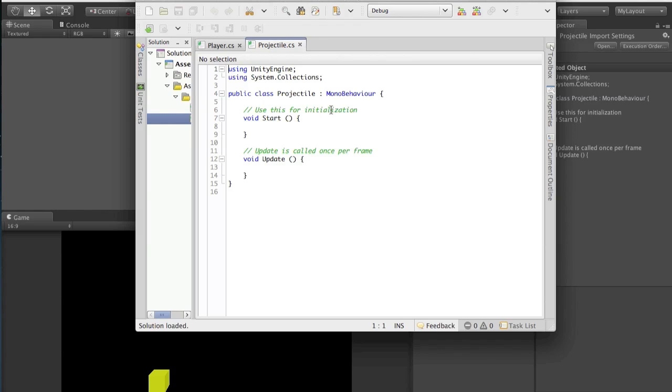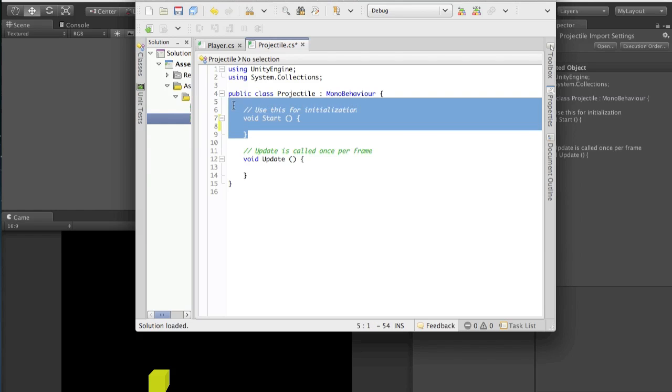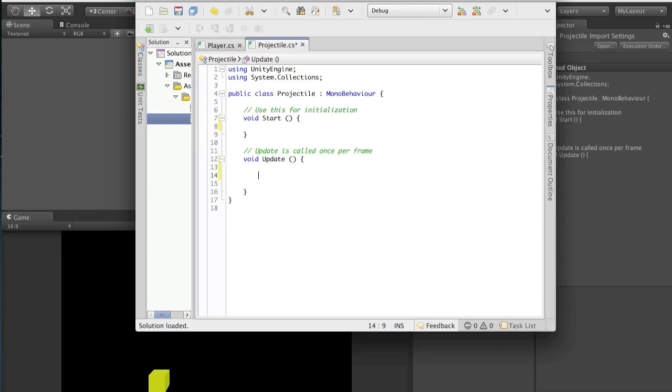Similar to our spaceship where pressing the arrow keys moves it left and right, when we press spacebar we want the laser to just shoot straight up. In the update method, the projectile needs an animation to do that. The Start method isn't really important for a projectile, so focus on the update method. Let's type out what we want to do: make the laser shoot out and go up.